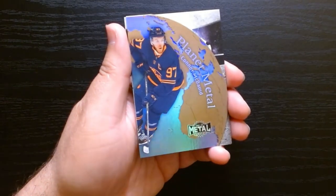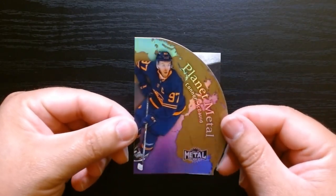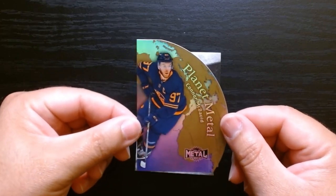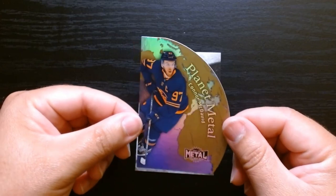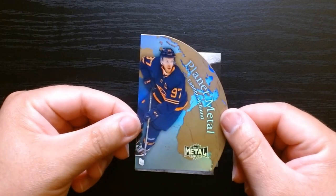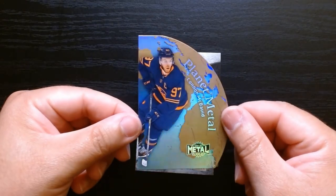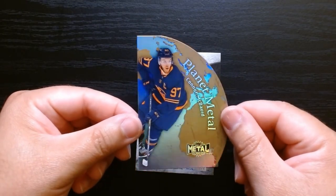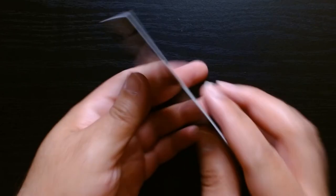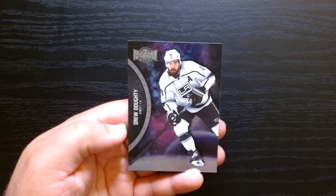Let's take it off there — you can see it is a die cut. We got the pick and the other one in here. We get Planet Metal. Look at that card, that is beautiful. One of the best in the league — we will definitely take that. Connor McDavid, beautiful. And the other two are base cards.